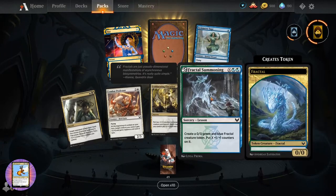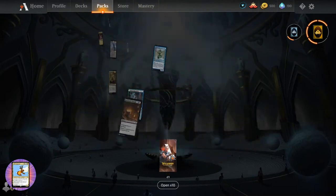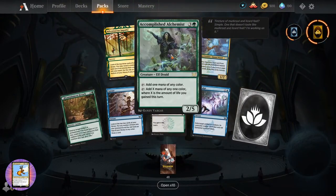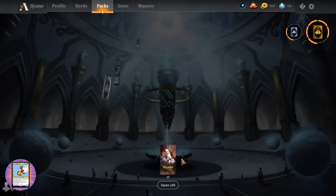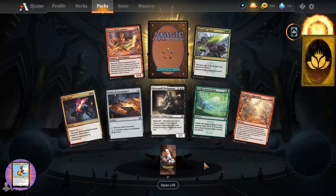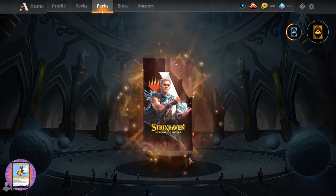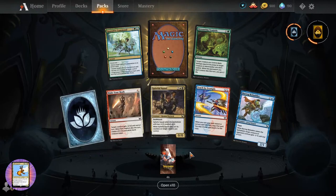Fractal Summoning. Symmetry Sage. Biblioplex. Accomplished Alchemist - I believe we've seen all of these. So are there any cards you think we should have pulled by now that we have not yet pulled? God's Willing - instant for a single white, target creature you control gains protection from the color of your choice and scry one.